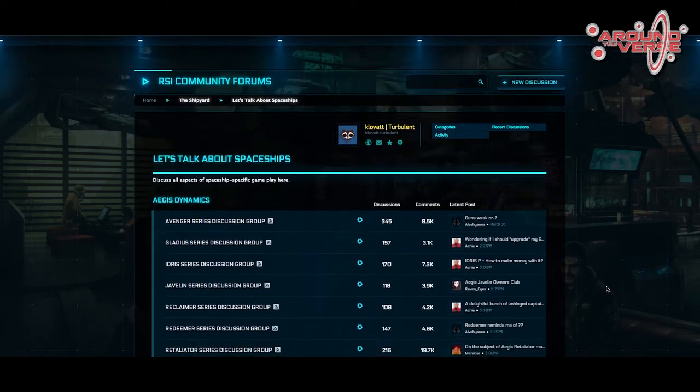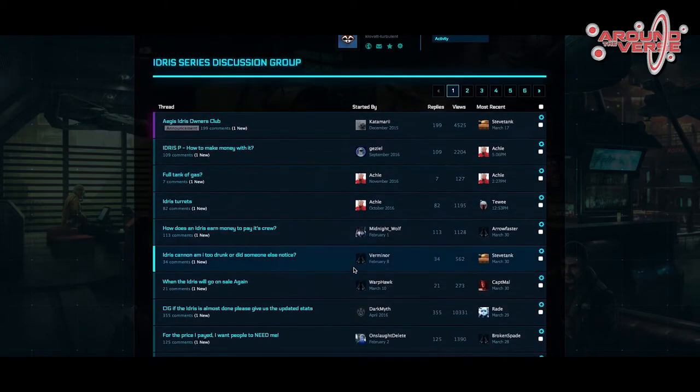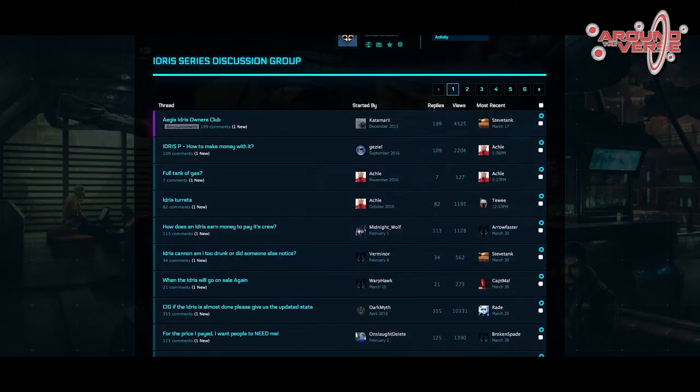They are working on a project to redesign the Roberts Space Industries website to make it more accessible to new players but also better for older players, though this project has only just started. They are also working on the ship stats page — some ships aren't being properly reflected in the stats yet and are being updated. The ship stats page is supposed to display the design intent of the ship, not exact stats, because there is room for interpretation and things can change — for example, if something is too overpowered or underpowered, or if a ship designed for three players turns out to work better for two.